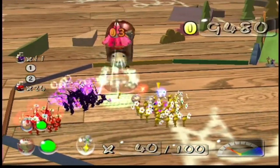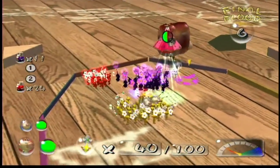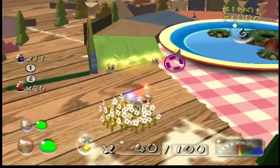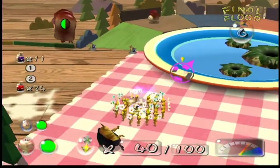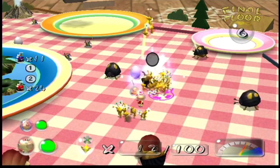Next we have the Burrowing Snagret. Its main attack is to eat all of your Pikmin — it can eat up to a few at a time. It will burrow in the ground and after you've walked over it, it will come up to try and eat your Pikmin. To defeat it, I recommend hitting its weak point which is its head, though you can damage it anywhere.